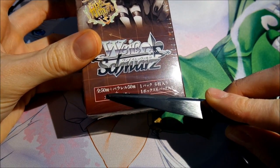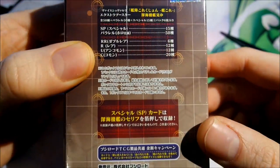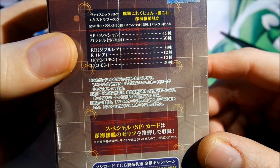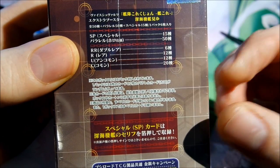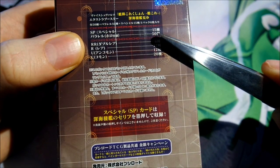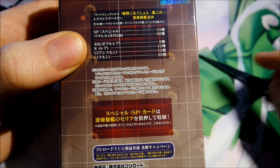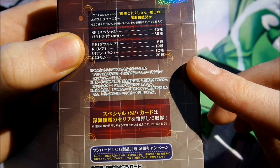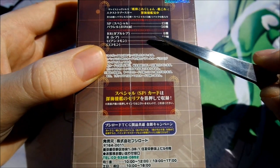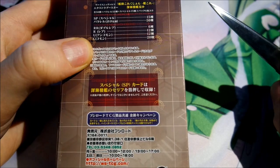In total there are 50 different cards, but that is with the foil cards already I think. There are 15 different SP cards, and then the normal foil cards. Actually it has 50 different cards without foil - with foils they have a lot more, so very nice.